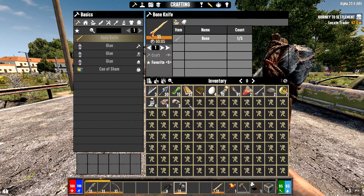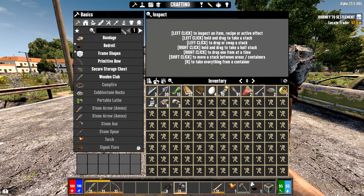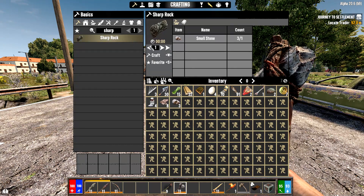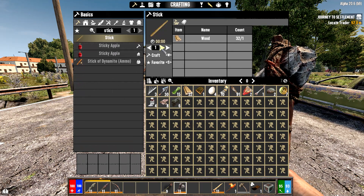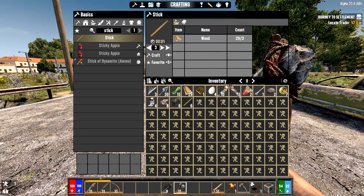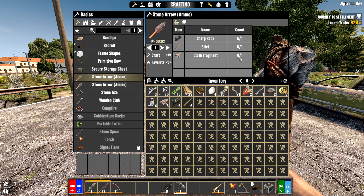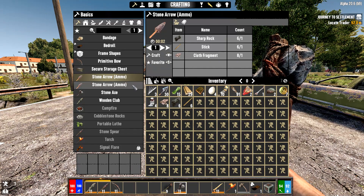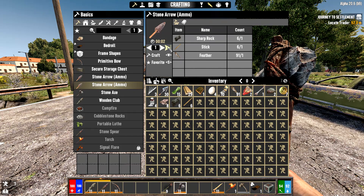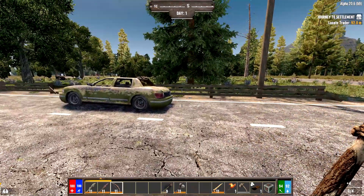Let's make some arrows for our bow. To make arrows you need sharp rock and sticks — it's a one-to-two ratio. We'll use all three rocks to make six sharp rocks, then make six sticks. You need sticks, sharp rock, and feathers. There are two options: one uses cloth fragment — don't use that, save cloth for other things — so choose the feather option. Now we have ammo for our bow.